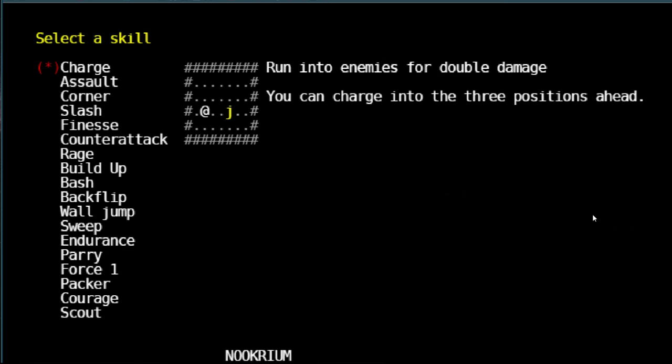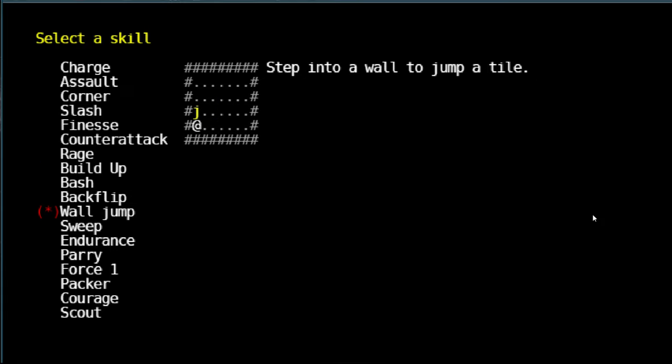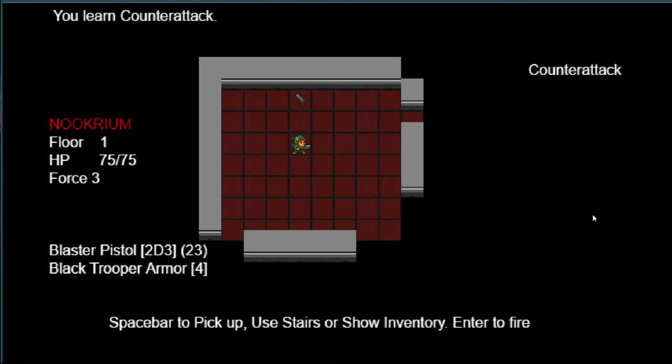My name is Nookrium. Okay, so we get to choose a skill — as we level up we get to choose more skills. I played around with backflip, which sounds really cool — you run into a wall and can flip around — but it's kind of difficult to deal with. So we're going to choose something simple. Increase force by 3 — not sure what that means, maybe just strength. We're going to choose counterattack: 20% chance you gain a free attack after being hit. That sounds like a thing to have.